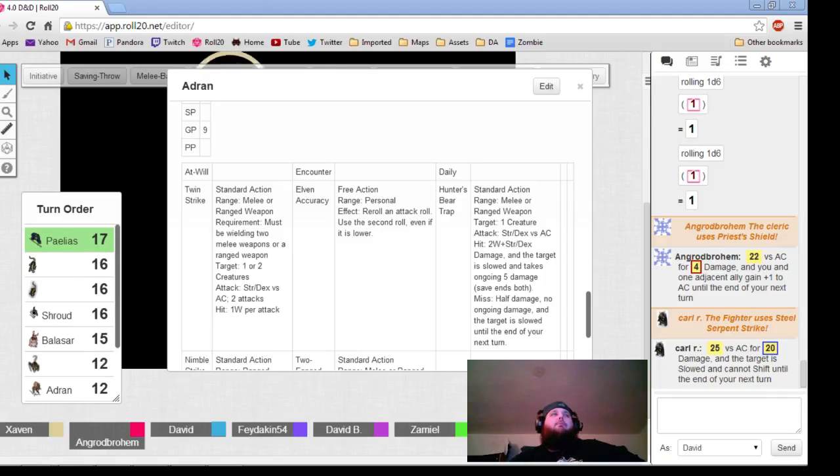So basically the classes are barbarian, bard, cleric, druid, fighter, monk, paladin, ranger, rogue, sorcerer, wizard. That's it.